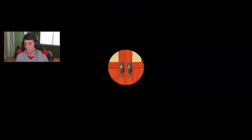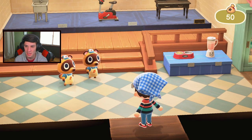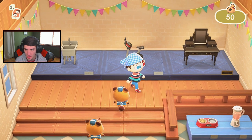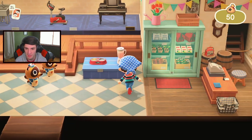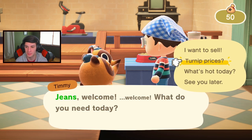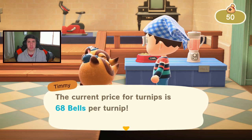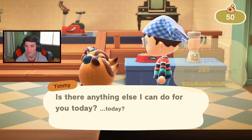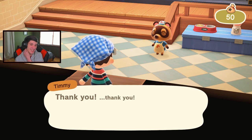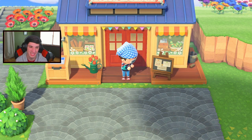Let's check the turnip prices — my highest ever was 193. Welcome to Nook's Cranny! We got a sink, an exercise bike, and a blender. Come on, show me a good turnip price... 68 bells?! That is terrible — it's 30 below what I bought them for. Absolutely terrible.